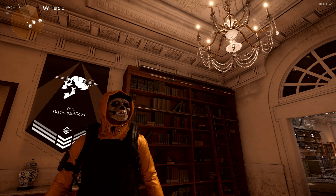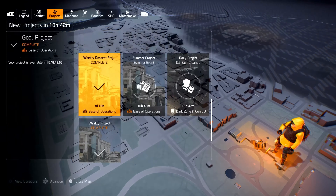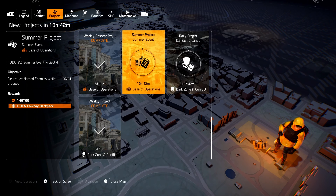In today's video we're going to do summer event project number four. We'll be doing day number five very soon - we have just about 11 hours until day five comes out. For day four, you have to eliminate four named enemies while in a group. This entire summer event is revolved around playing with other people and getting this cowboy outfit.